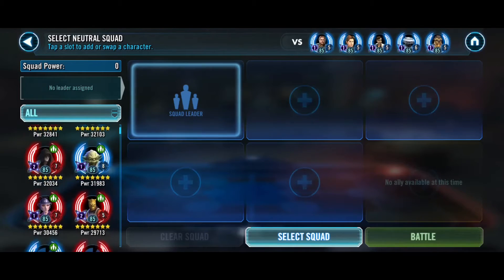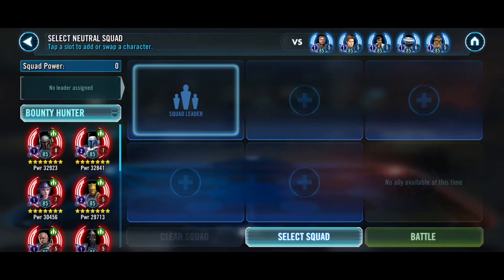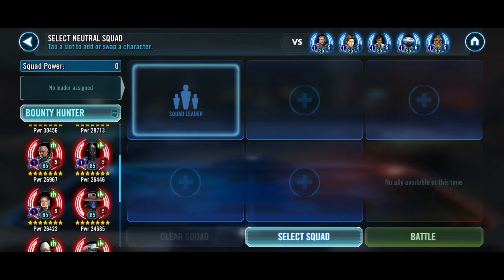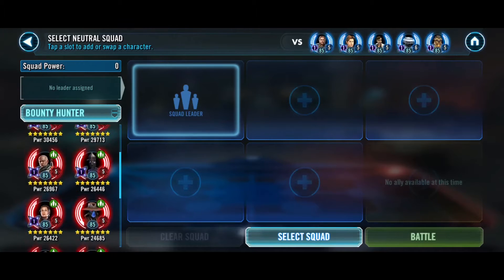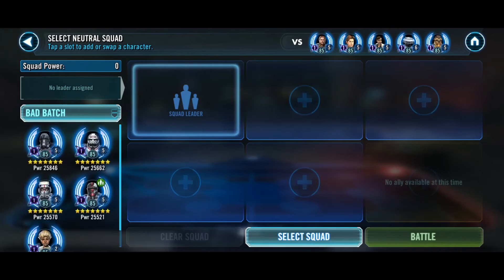I think we're going to run Zam Omi here and maybe try Bad Batch against the Mothma team. Let's get a Bounty Hunter team going. Is this an Omi Dash? Yep, Omi Dash. Vandor is going to be a problem — very, very annoying. Maybe I should Bad Batch this. Yeah — we're going to try Bad Batch. Hunter, Omega, get them all in. This could be a mistake, but we'll see.